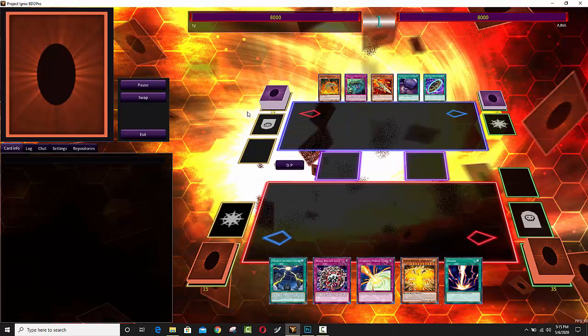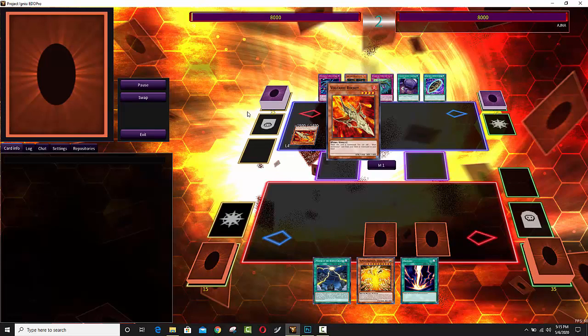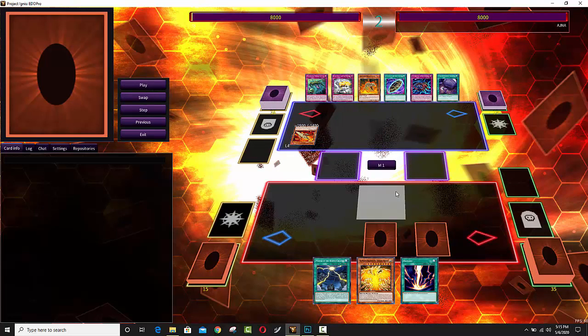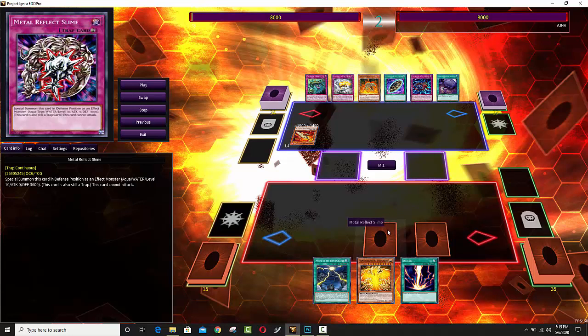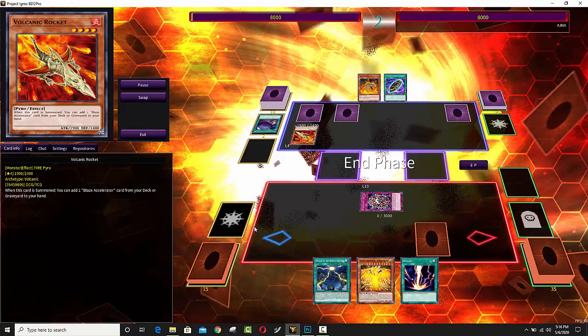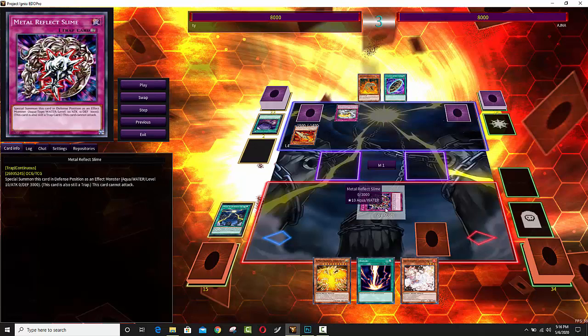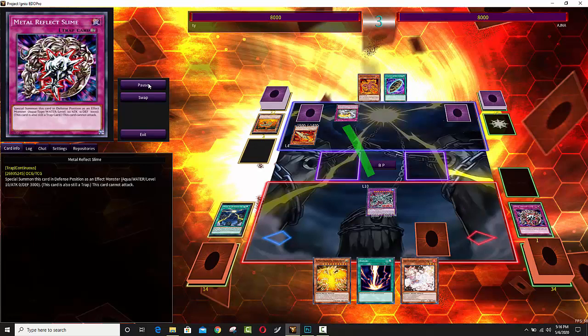Second duel — we got a Volcanic sighting. Anytime I get Volcanics I always give a shout out to Pain 96. We got the God deck versus Volcanics. The God deck set Metal Reflect Slime and Storming Mirror Force. Nobody plays mirror forces anymore, but so many times in Yu-Gi-Oh I just see really powerful boards and people attacking — if only they had a mirror force. The Volcanic Rocket is going to attack but it's going to find Metal Reflect Slime. You're not going to attack into a 3,000-defense defender. A lot of people like to turn Metal Reflect Slime into the new Egyptian God Slime.